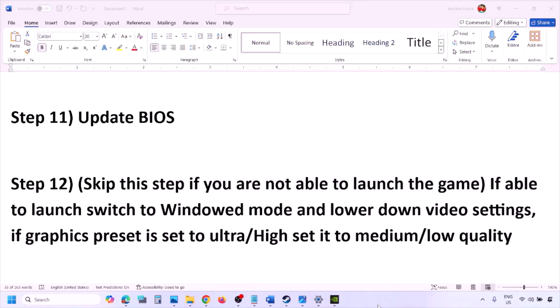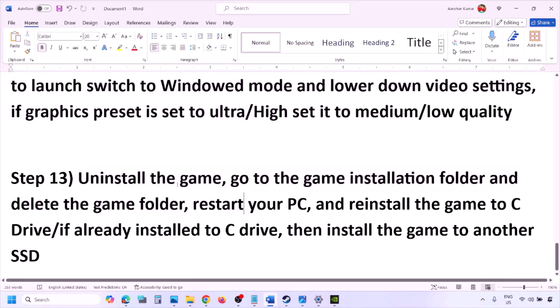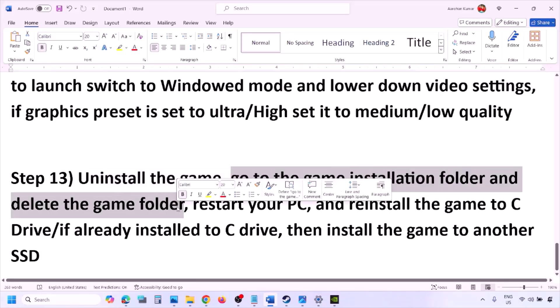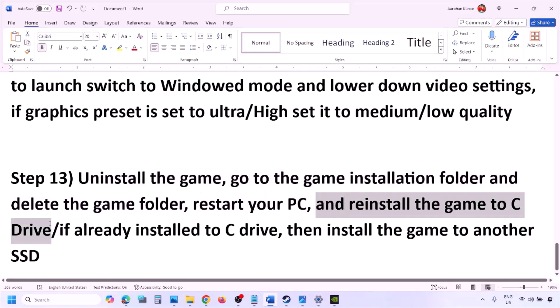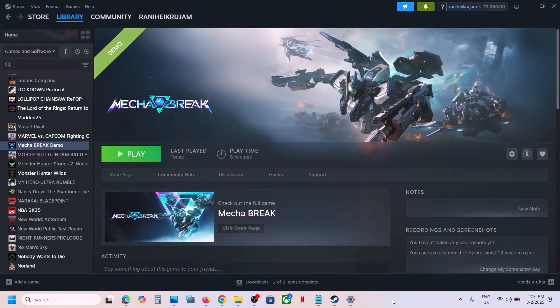The last step is to uninstall and reinstall the game. Go to Steam, right-click the game, and click Uninstall. After uninstalling, go to the game installation folder and delete the game folder, then restart your computer. Try installing the game to the C drive. If it was on D or E drive or an external drive, install to C drive. If it's already on C drive, try installing to another SSD. One of the steps shown in this video should help you run the game successfully on your Windows computer.